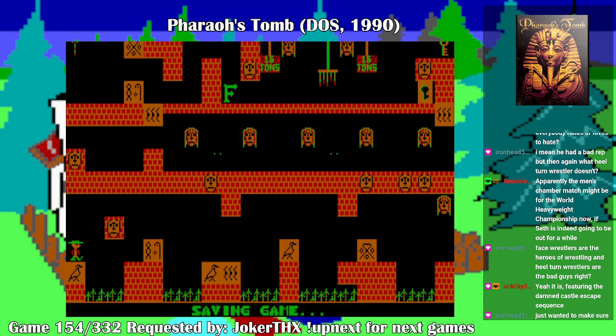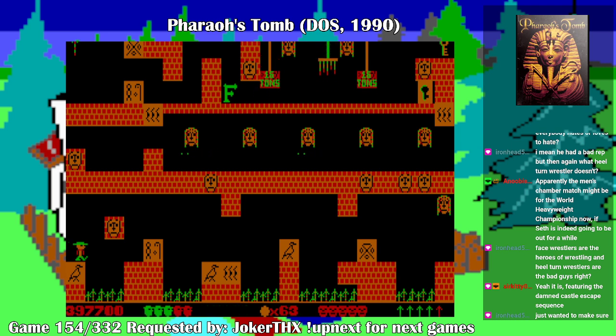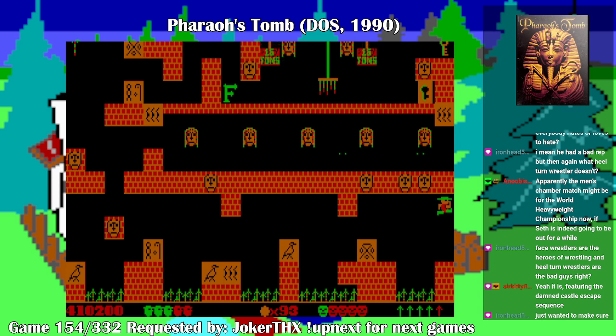Now we're at the King's Chamber. I forgot how many levels there are in each episode — I think it's 20? You can just make out those little green eyes there — I'm on to them. You don't even have to go for them, by the way; it's just if you want to get the idols.